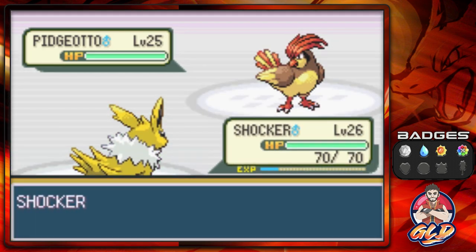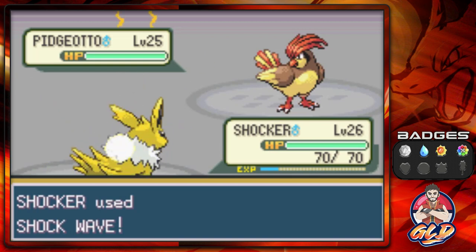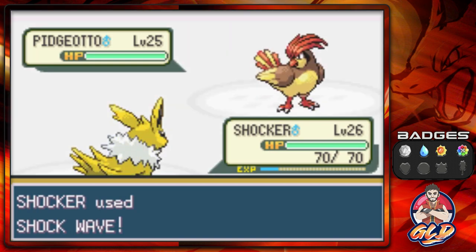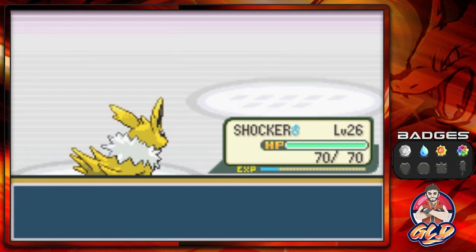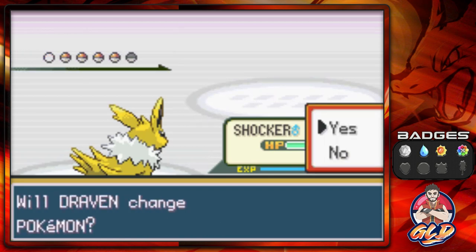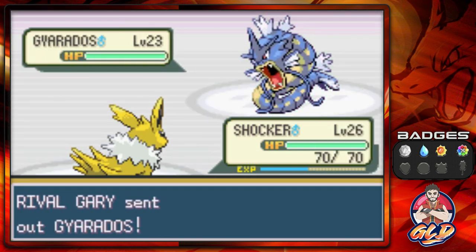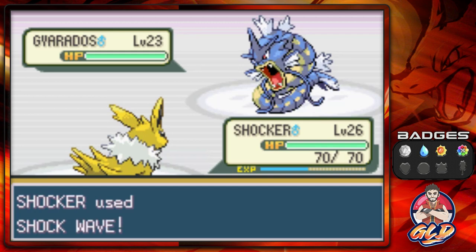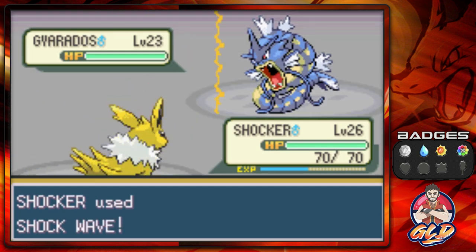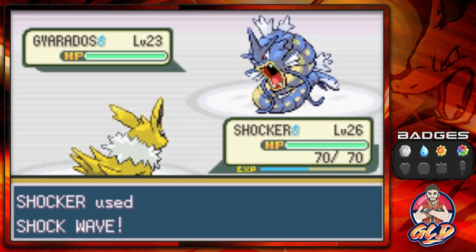Luckily for us we came out with Shocker, and it's a lot faster. Pidgeotto defeated — Shocker kicking some butt, taking some names. He's about to come out with a Gyarados, so let's continue on. Intimidate lowers our physical attack, but luckily for Shocker, it's not much of a physical attacker.